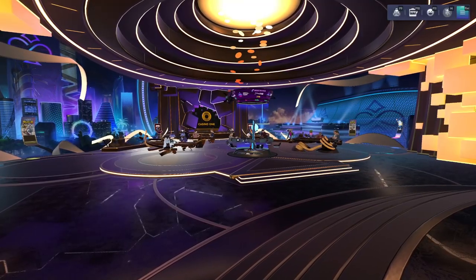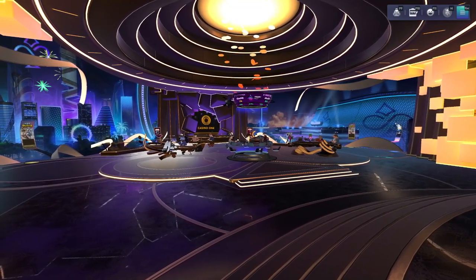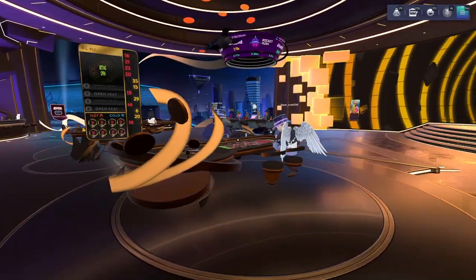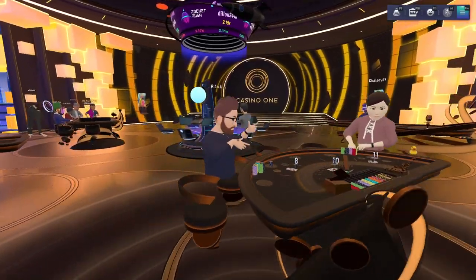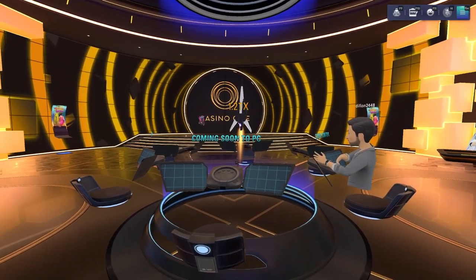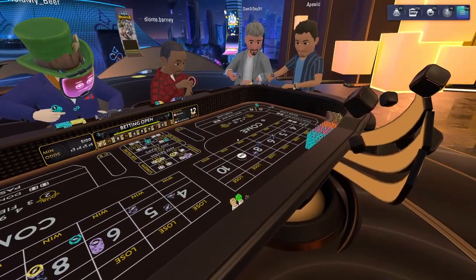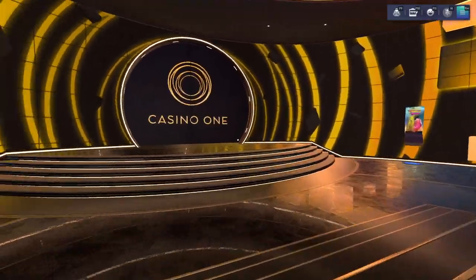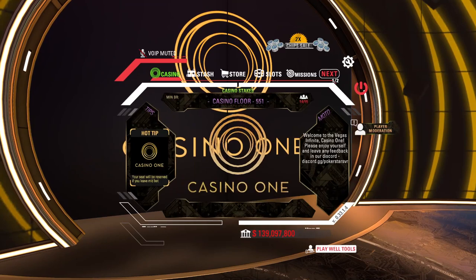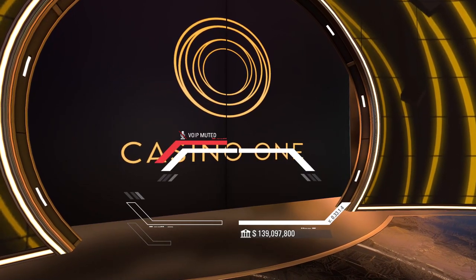Here we are in the Casino One room. We've got roulette, blackjack, slots, Rocket Rush, and craps — all sorts of good stuff. Walking around, this is a pretty happening place. Some folks are playing roulette, some on the blackjack table. Rocket Rush is not available on non-VR PC yet — stay tuned. One thing to mention: if you want to go back to your suite at any time, hit Escape, click the power button in the top right of the menu, and hit the leave icon.